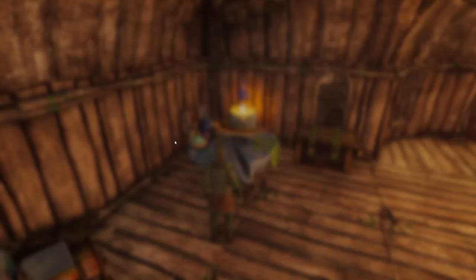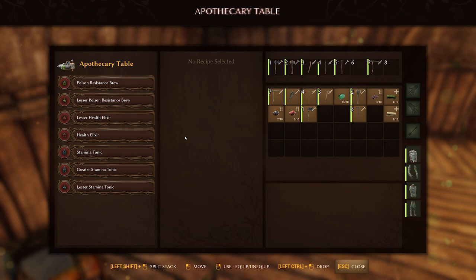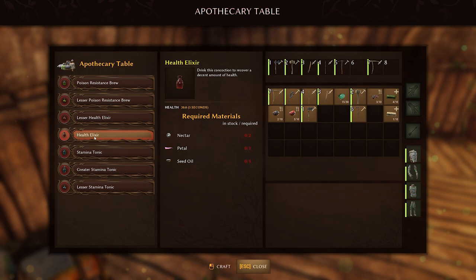Next up, I'd highly recommend getting the Apothecary Table so you can craft yourself health elixirs, which are really cheap. You get 20 health over three seconds, and they require two nectar, one petals, and one seed oil. These can be placed on your hotbar.